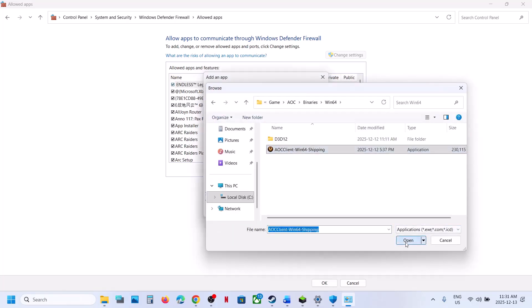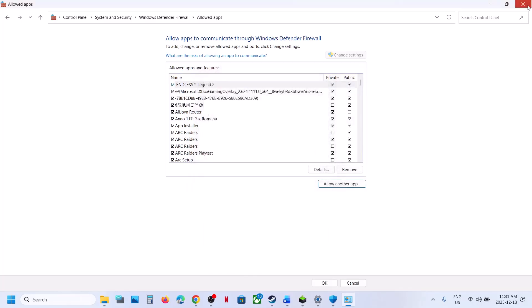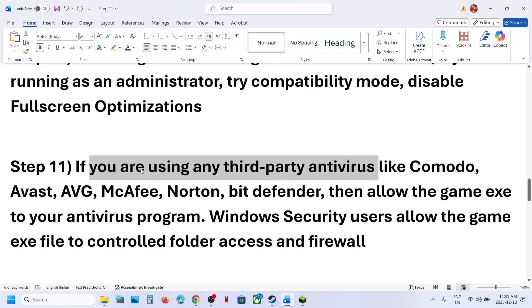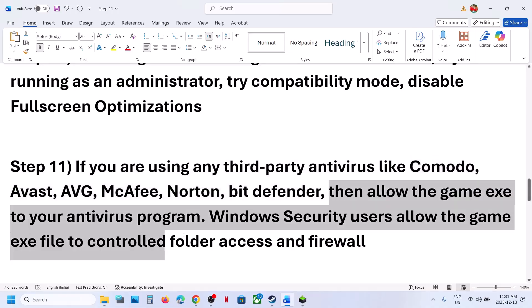Once the game executable is added, you can relaunch the game. Still not working? Similarly, if you have any third-party antivirus, the process will be different — find the option in your antivirus program to allow or exclude the game executable file.